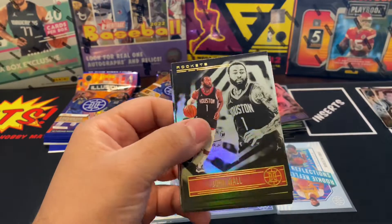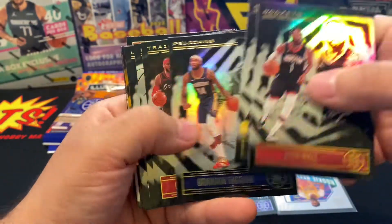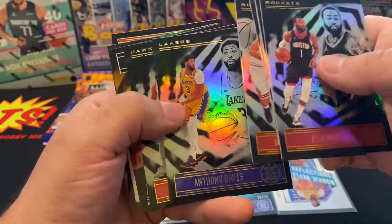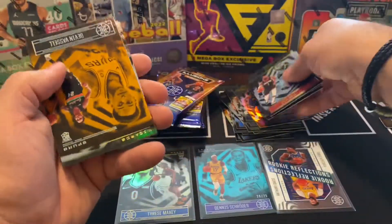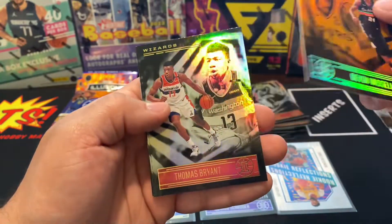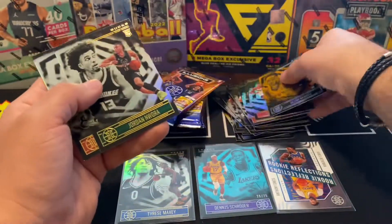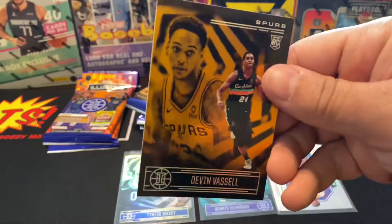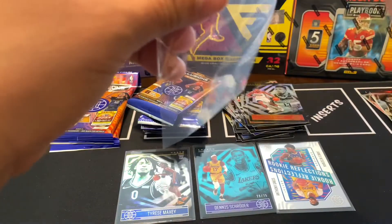Next one up — John, Kevin Durant, Brandon Ingram, Carmelo, Vucevic, Anthony Davis, Deandre Hunter. We got an orange Devin Booker! Thomas Bryant, Gary Trent Jr., Jordan, and Malachi. That one wasn't that great, but it's an orange at least.